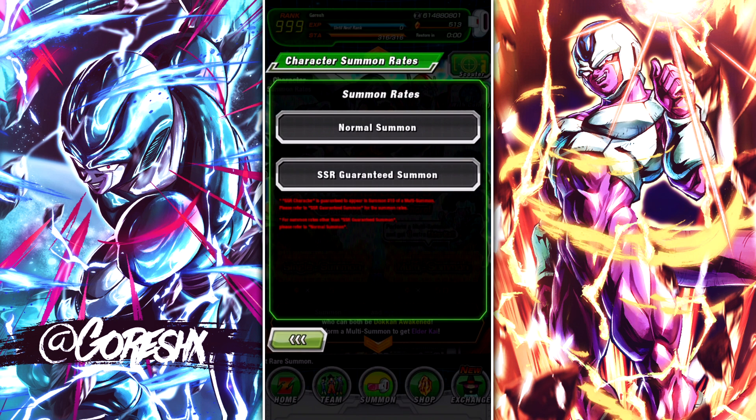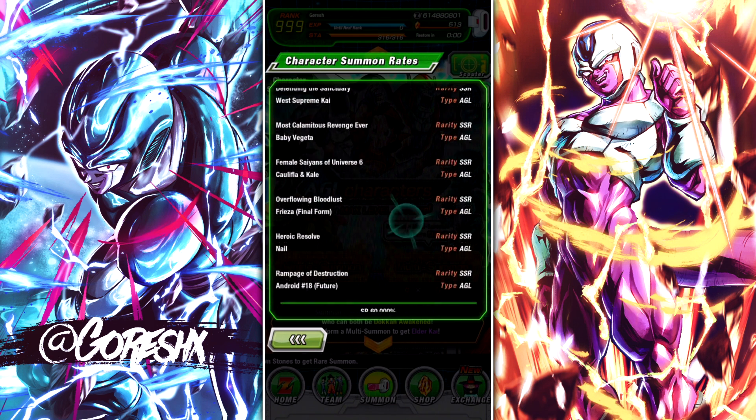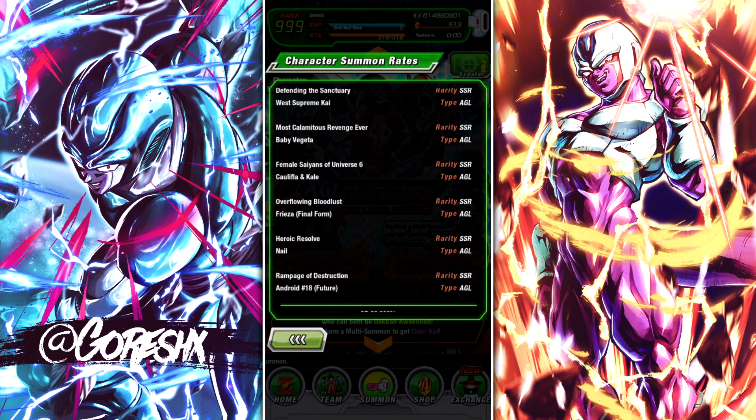This is one of those banners where the rate is split 70-30 — so 7% for featured and 3% for unfeatured. In terms of unfeatured units I could use, I actually do need an extra pair of LR Calonk Leaf; I thought I had them done but I did not. One more pair of them would be good. Maybe a pair of Baby Vegeta as well — I only need 1 more of him. And I also need a copy of Nail, who is sitting at 3 dupes. But that's pretty much all I could use on this banner.